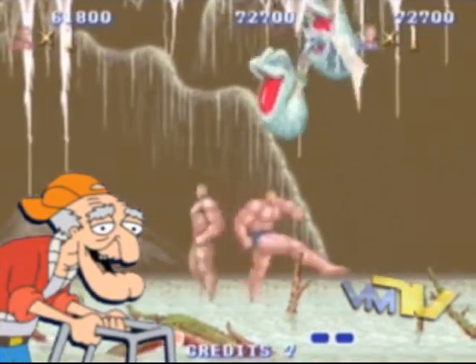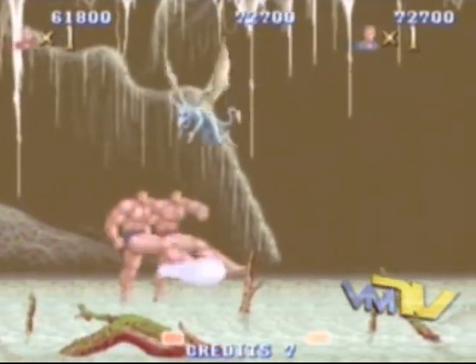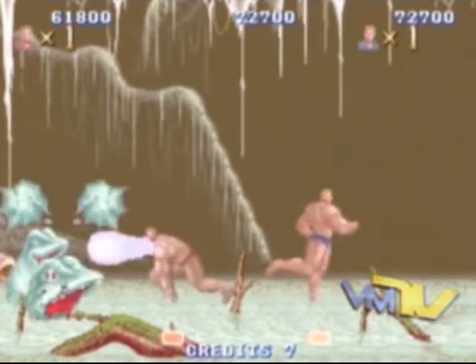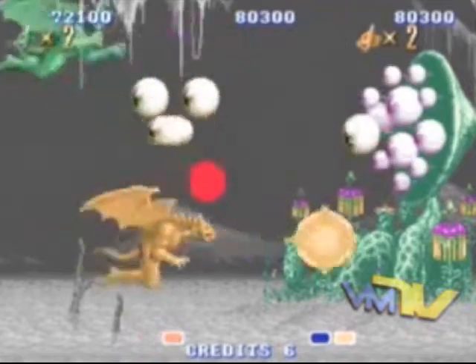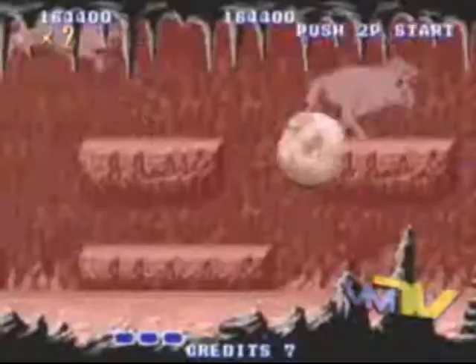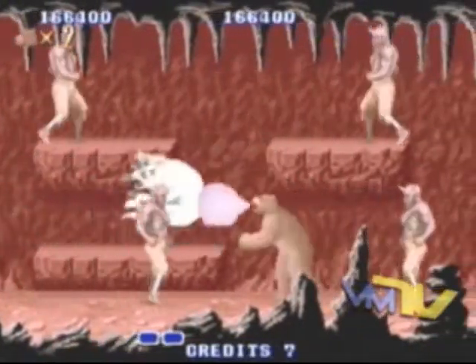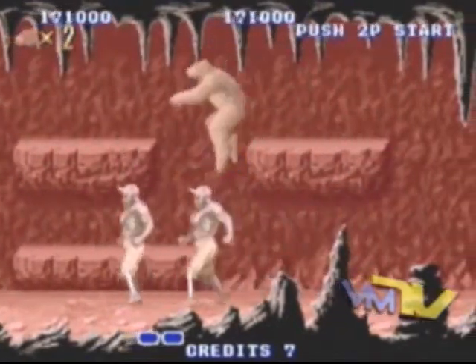Collect three orbs and you can transform into different animals. Their abilities range from effective and badass to downright lame and useless. You get to turn into a werewolf and dragon, with powers ranging from shooting fireballs to electric bolts. Then you get lame stuff like the bear who spin-jumps and has frozen breath — maybe that prevents forest fires, but whatever it does, it does it badly.